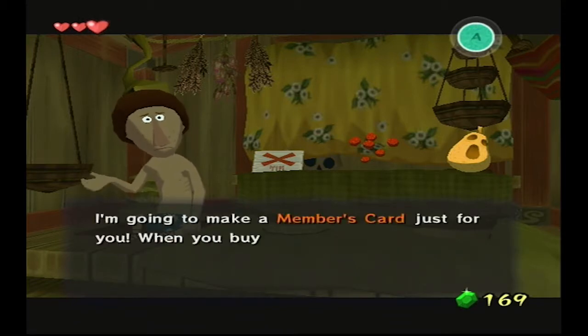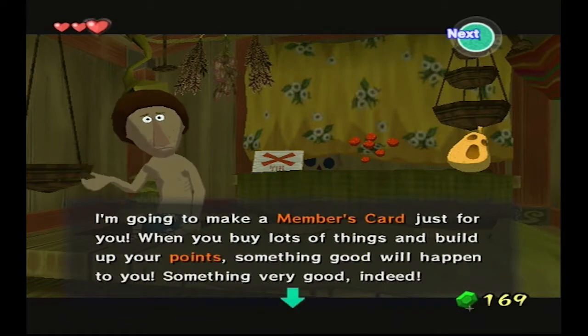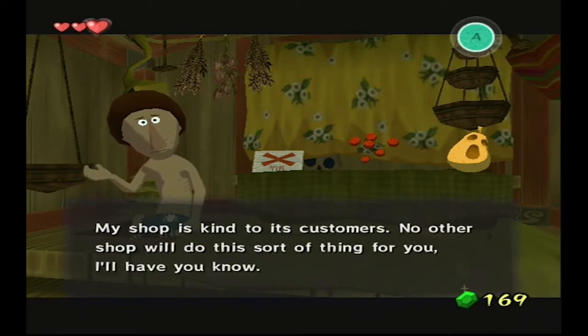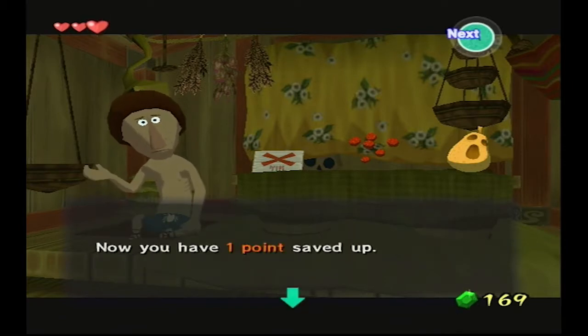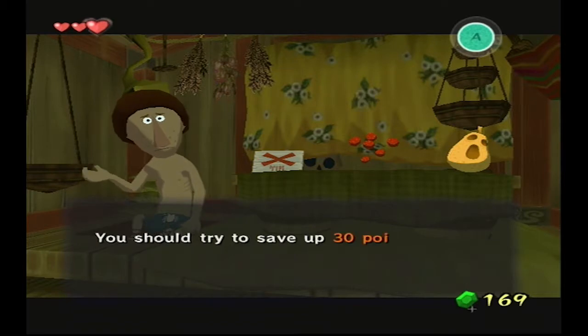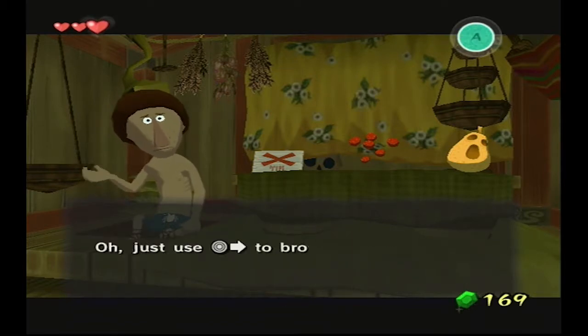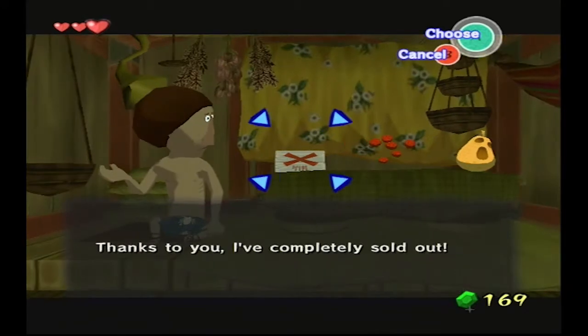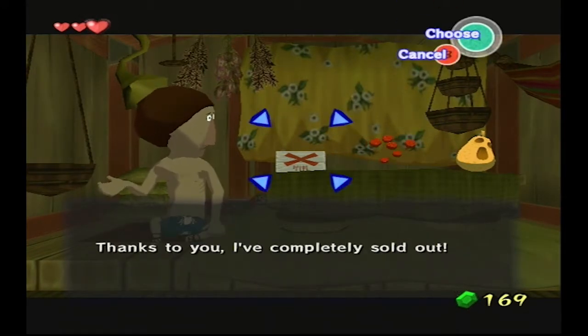Now you can keep plenty of bait in this convenient satchel. It has eight pouches for storing bait. Press Y, Z, or X to see what's inside, then press Y, Z, or X again to get your bait ready to use. Thank you! You're the greatest. I'll never forget you. I'm gonna make a member's card just for you. Thanks to you, I've completely sold out.